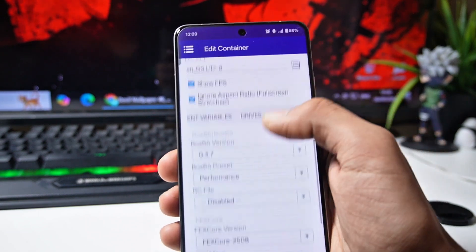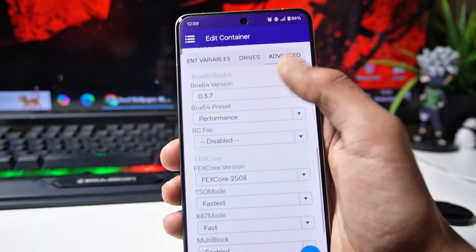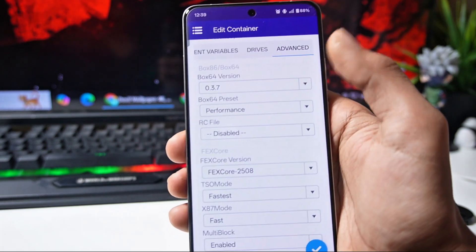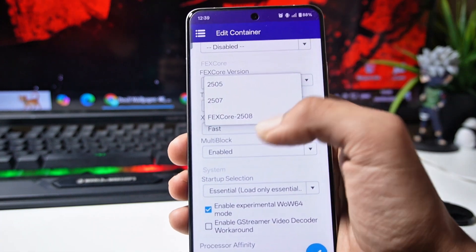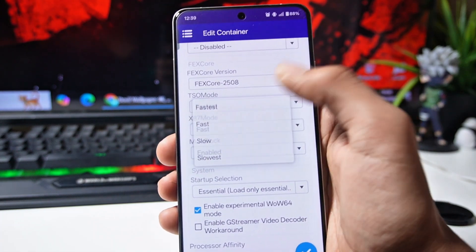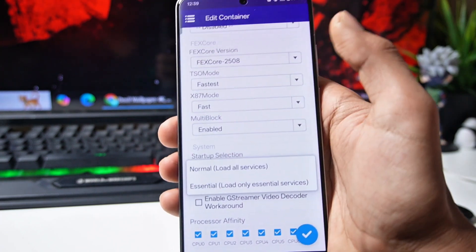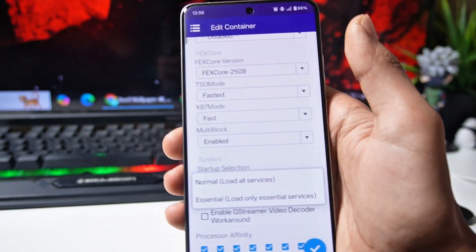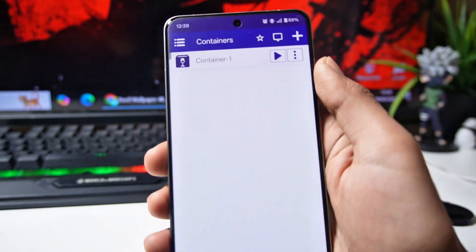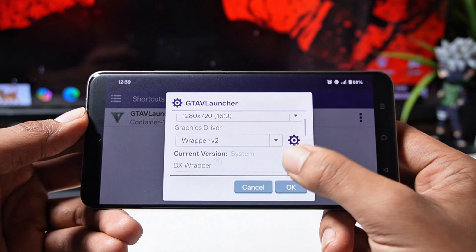After that slide to advanced settings. In Box64 you will see the latest version 3.7. Set the preset to performance mode and you will find the effect score — select it. Then set the SO mode to fastest and keep multi-block enabled. This time I removed the aggressive startup selection because there were controller issues with it, so you have to select the essential one, then right-click on it. After that you have to create a game shortcut because extra features are given there.